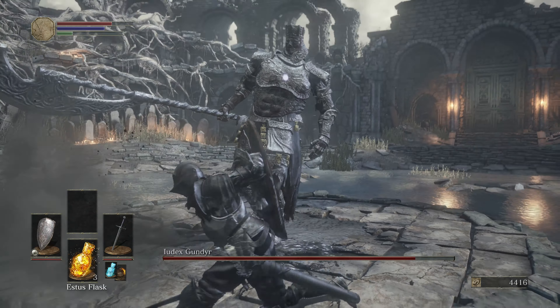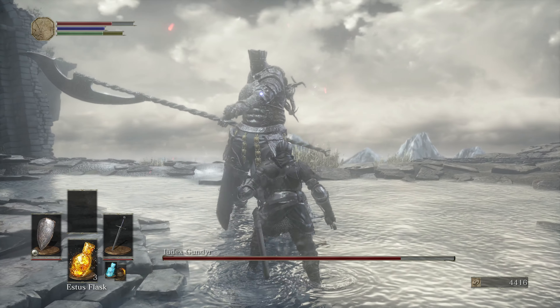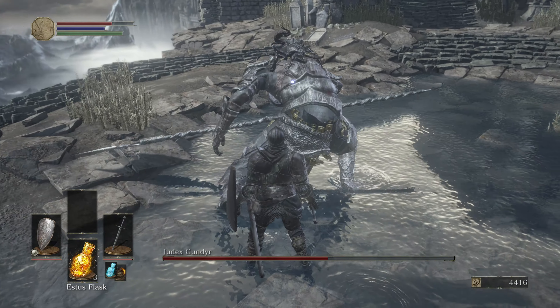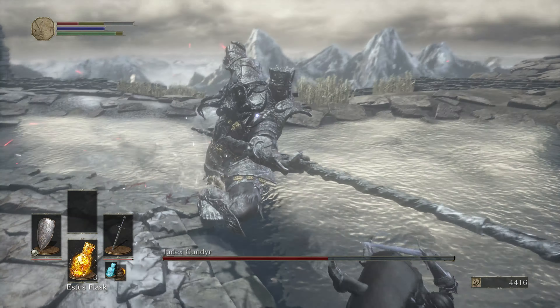Some beautiful damage on him. He has a grab, so be careful of that. Like I said, you can parry him and riposte him as well. That shoulder slam sucks.